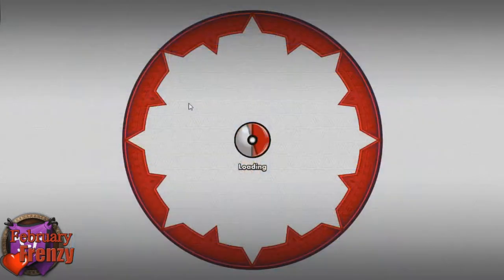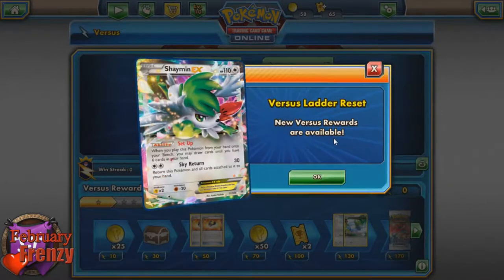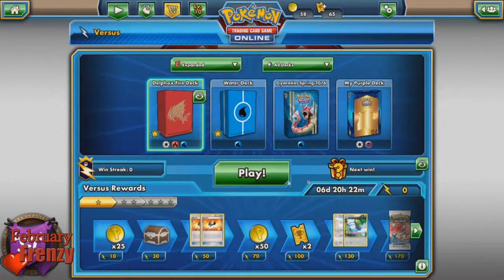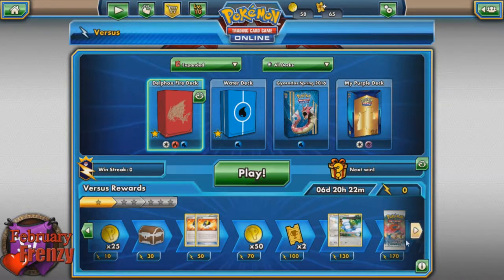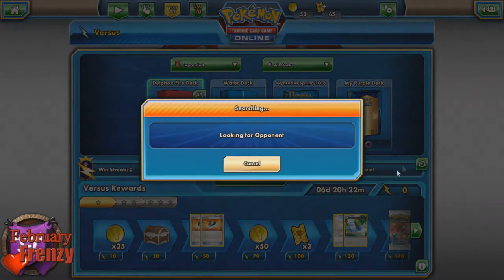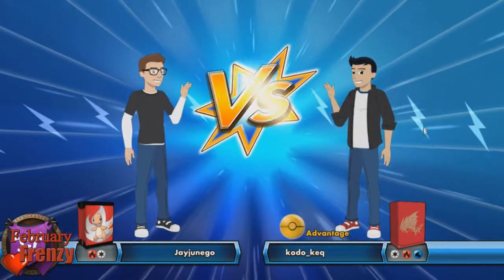Let's go to the Versus menu. Versus Ladder Reset, New Versus Ladder, Versus Awards. At 50 we get some Ultra Balls — that's pretty cool. At 170 we get some old packs, interesting. I love my Delphox Fire Deck, we're going to use that one for this game. It's a little bit gimped because it doesn't have any GXs built into it or any of the new cards.